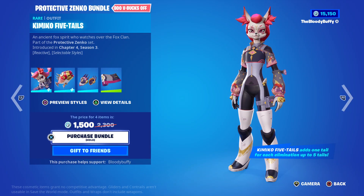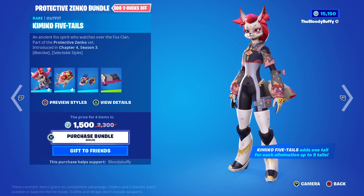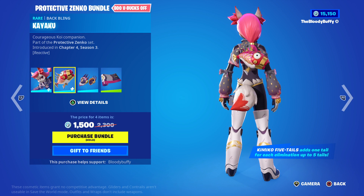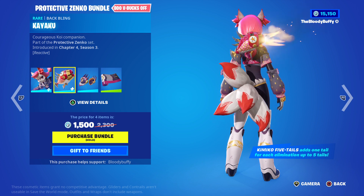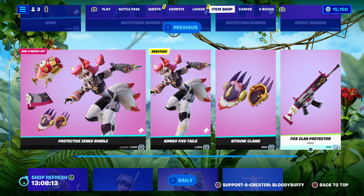Kimiko Five Tails — look at the backpack. Every time you get an elimination you get a tail, so the back bling is pretty cool. Of course you can buy it separately.